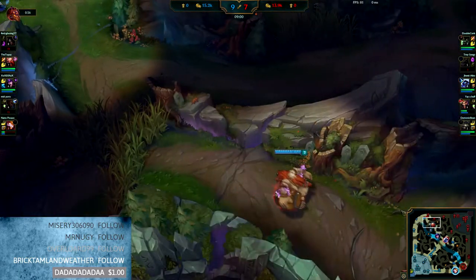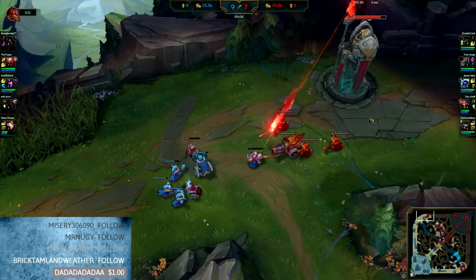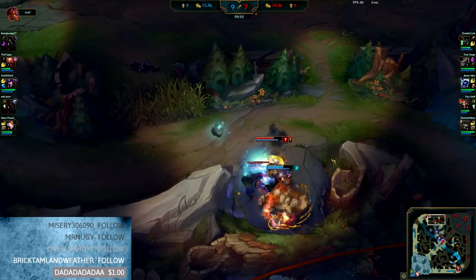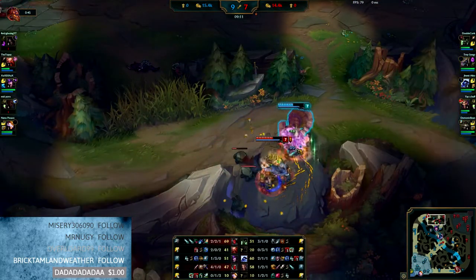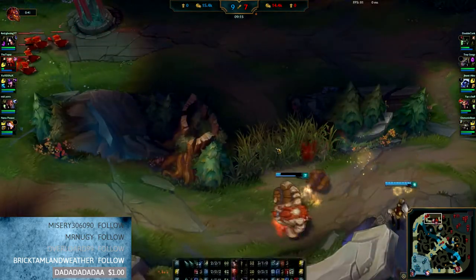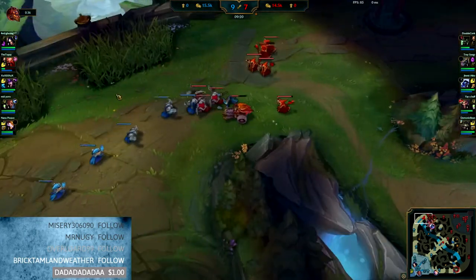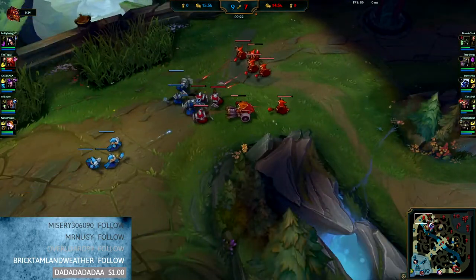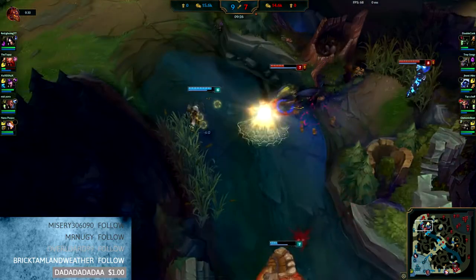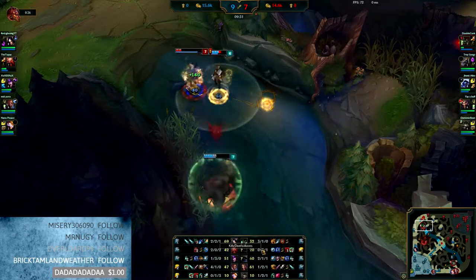You shouldn't ever do that. You should think: okay, if I go in here to try and dive this guy, is that going to be worth it? Am I at risk of dying? Could it set me behind? I got shut down by Warwick — so Warwick got at least 300 gold from me. All in all I still lose that. The Nasus isn't worth much gold, so they came out on top with that.